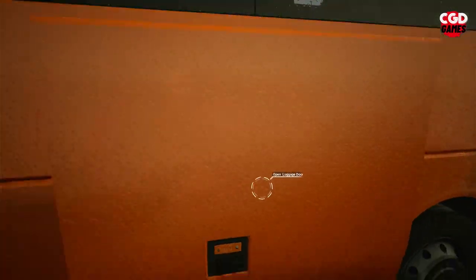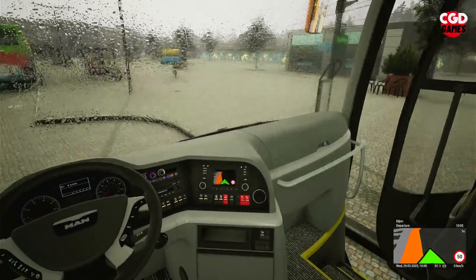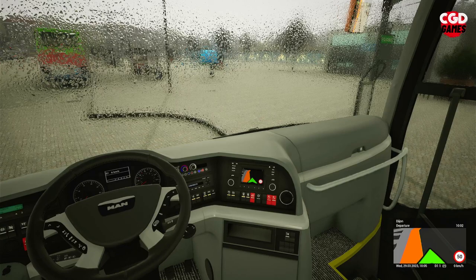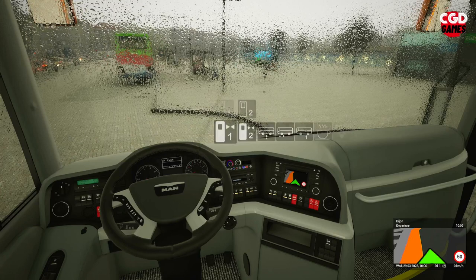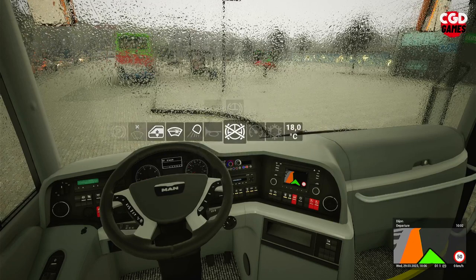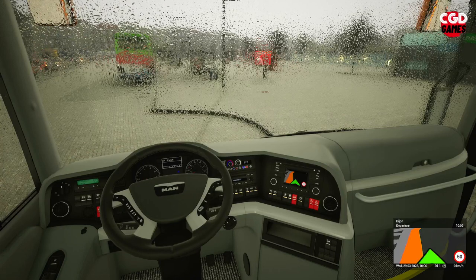That's everybody on the bus. Close the luggage door, get on the bus, and close the doors. Departure time was 2 minutes past 9 and it's now 5 past 10 — I'm already late, but that's because of the video. Once you get on the bus, put your announcement on and get that out of the way. Also make sure you set your air conditioning to a nice 21 degrees in the summer months — nice and cool, and it lets everybody enjoy the ride comfortably.